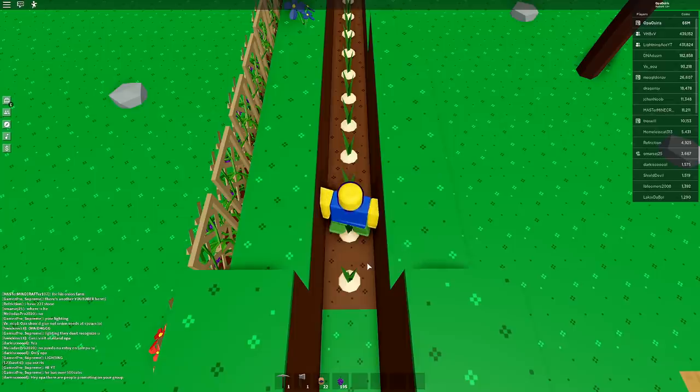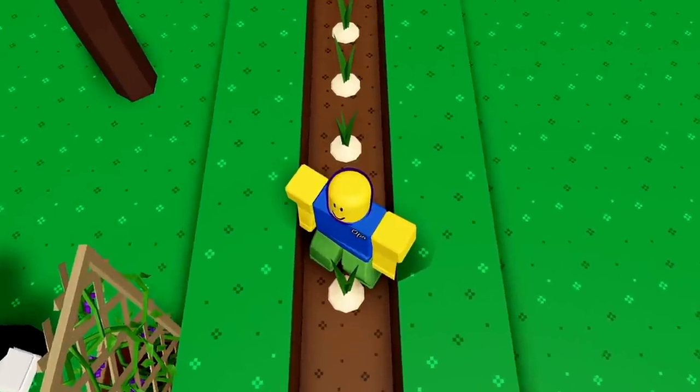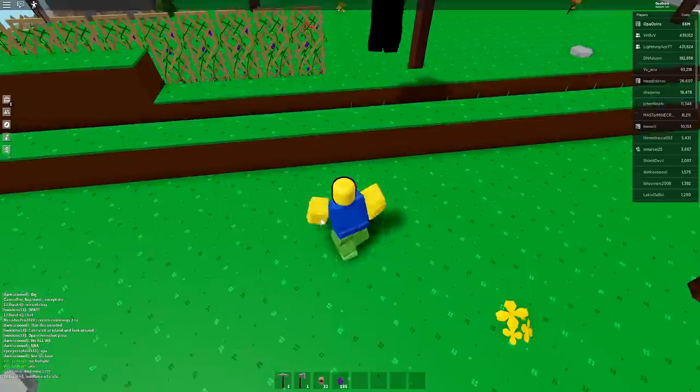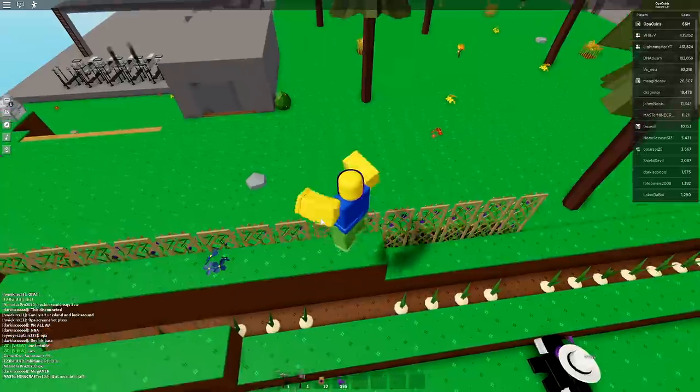Meanwhile, you can just use an auto hotkey clicker and run through the onion field. I don't have it active right now — let me open it. The auto hotkey clicker basically spams any button you set. You can find it in my Discord server's announcement channel, linked in the description. It works for some people but not others — location doesn't seem to matter.